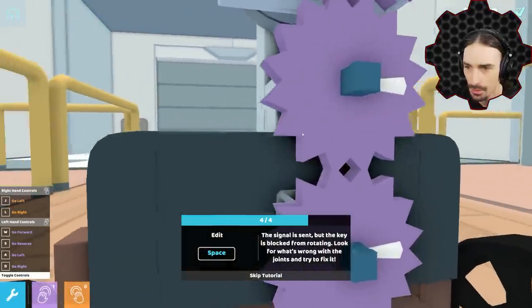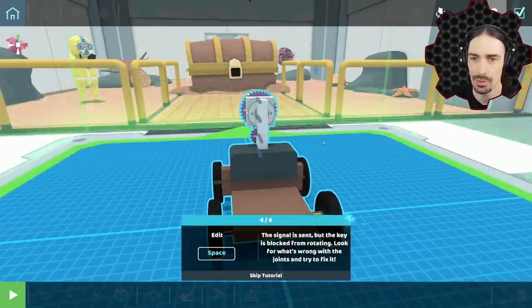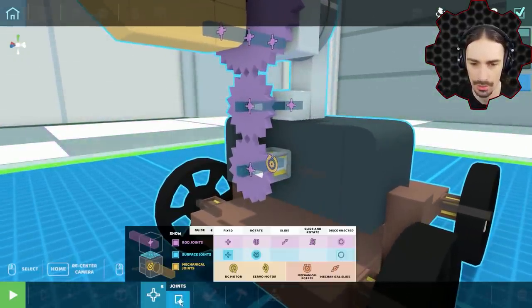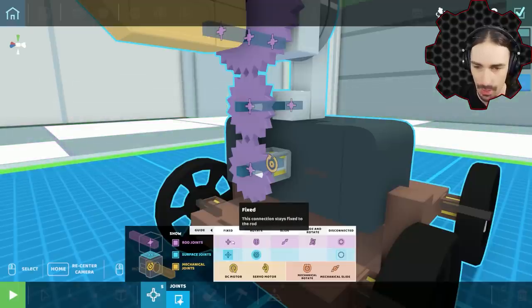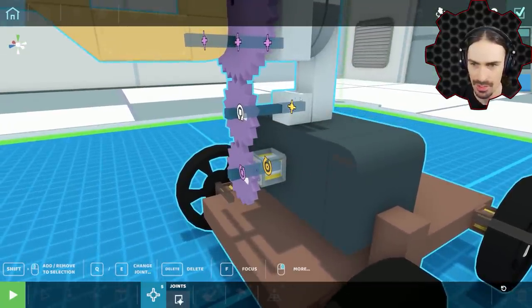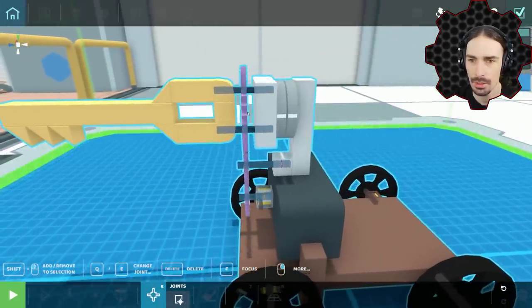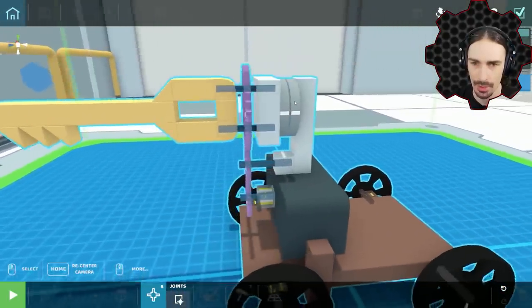I haven't used gears in this game really. What is wrong with this joint? Rod joints - this is probably the important part. These are fixed rod joints; we want rotate. Q and E change joint - there we go, so now that can rotate, that can rotate. I think I want that fixed. Whoa, what's going on here? I think this is a bearing - just a free bearing, so I think we're good there.